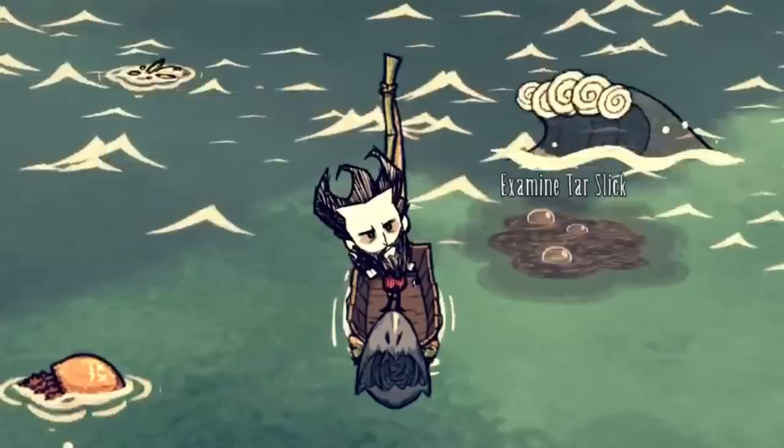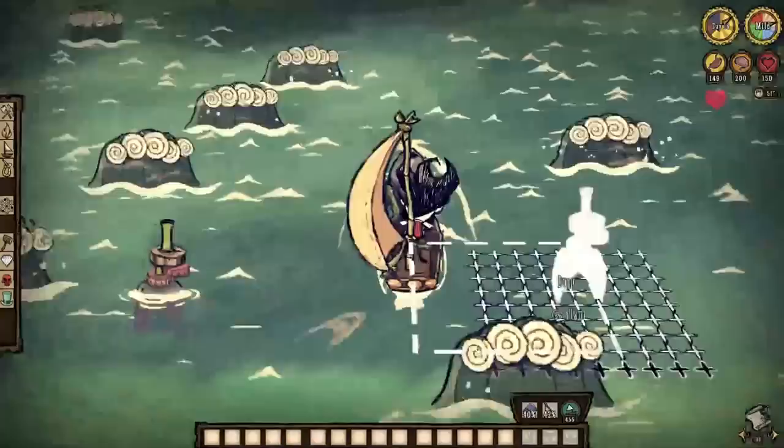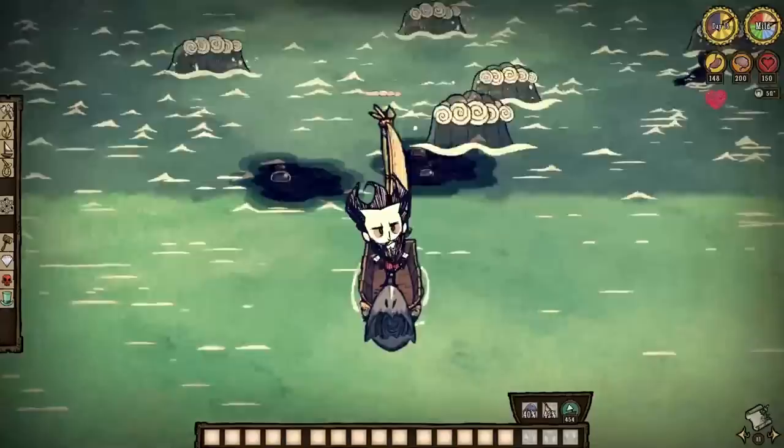However, the Quacken Drill allows the player to create new tar slicks wherever you please within these waters, which means safer and potentially closer tar-extracting locations that are also renewable and duplicable. Absolutely amazing.